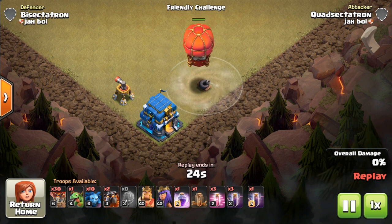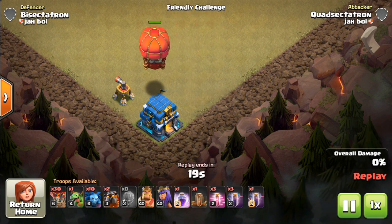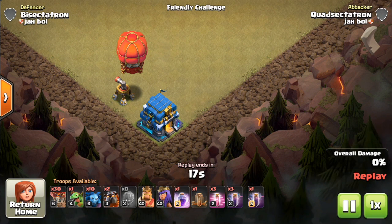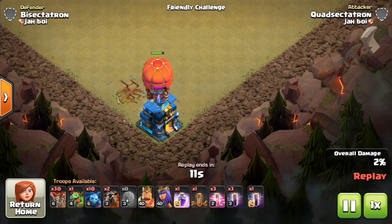It does get affected by the tornado trap, which is actually a good way to stop it since it can hold it up. Unfortunately, the Giga Tesla was not activated in this clip — if it had been, it would have gotten some more damage off. Although, I don't think it would have been enough to take out the Stone Slammer, because it just has so many more hit points than the Giga Tesla can deal in damage.